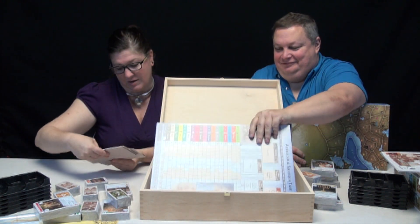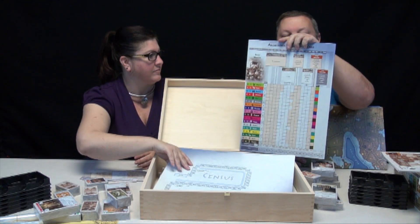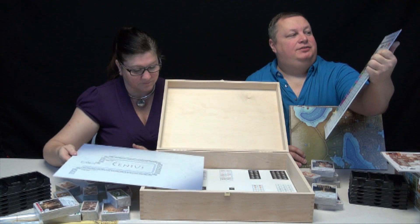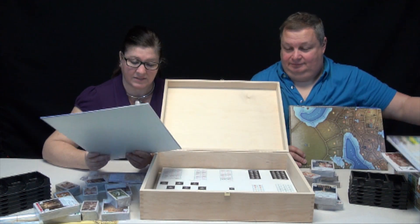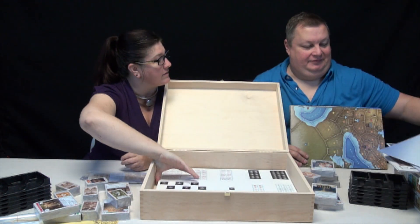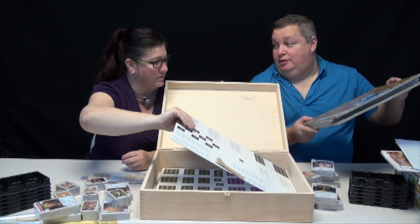Player pieces. This is the tech chart — anybody who's familiar with Advanced Civ will recognize this. That's pretty huge and impressive. This is the census board over there. Is that the board or is that just cardboard? That's just cardboard. This is the actual board.